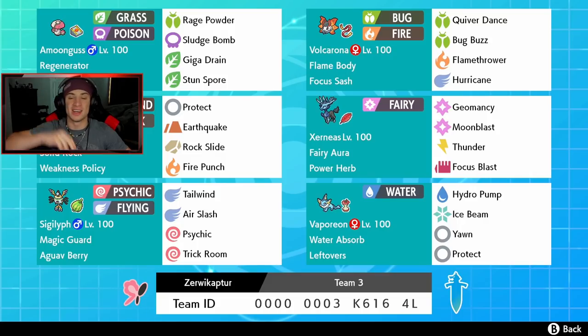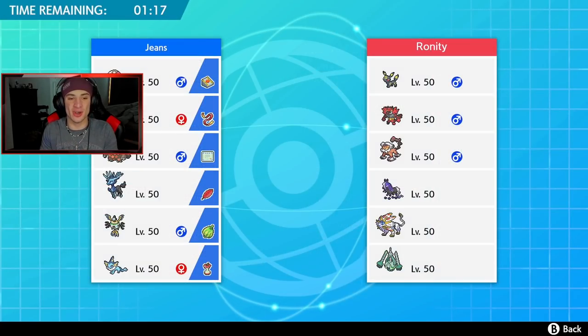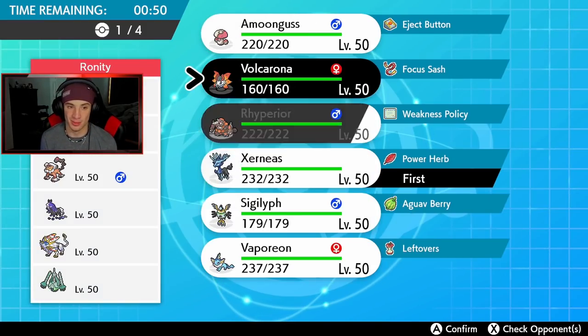If you want to try out this team for yourself the rental code is at the bottom of the screen. Let's hop on to that ranked doubles ladder and try to get some wins with this Series 8 Xerneas team. Before battle number one — I said in the intro that Geomancy does damage, but it does no damage. It is just an amazing stat booster that boosts stats by two in Special Defense, Special Attack, and Speed. For the first battle, this guy has Umbreon, Cinderace, Landorus, Spectrier, and Solgaleo.